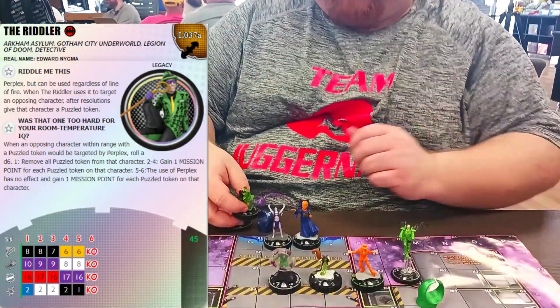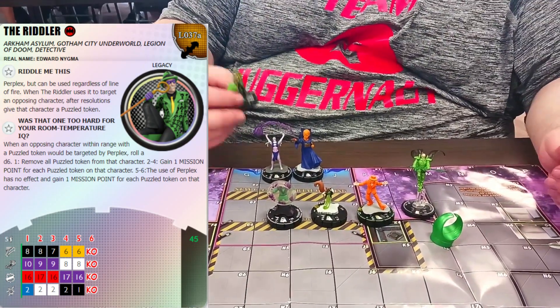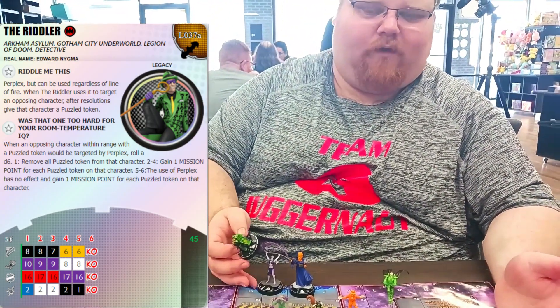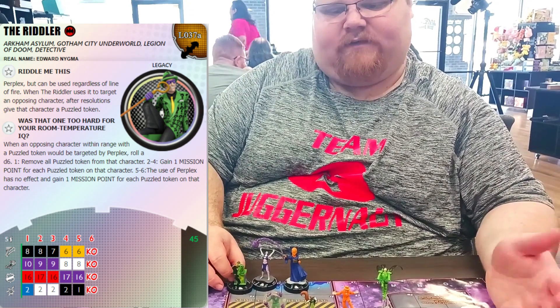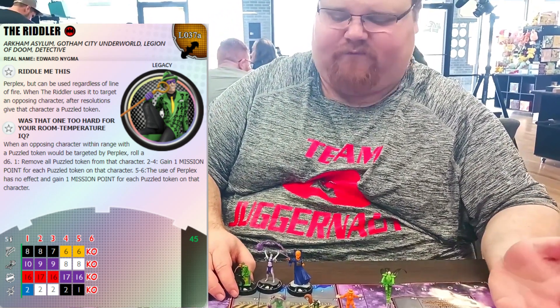Riddler is a really cool Perplex: when he perplexes someone he gives them a puzzle token, and then every subsequent time I target them with Perplex, on any single d6 roll but a one, I get mission points. It stacks, so the second time I give them a puzzle token I get two mission points for each Perplex.